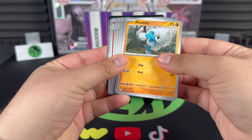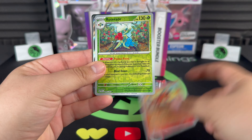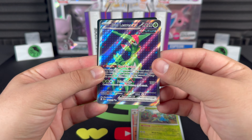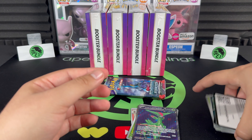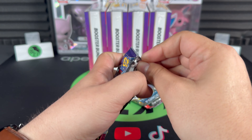Fortress, Vikavolt, Torracat, Rose of Raid — and there we go, full art Iron Leaves EX! Not bad at all — got that one in a previous video so we've doubled up. Hit number two of bundle number two.